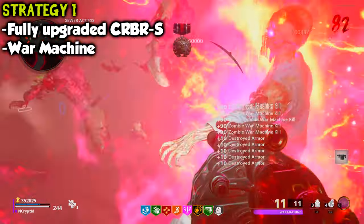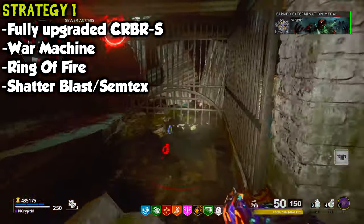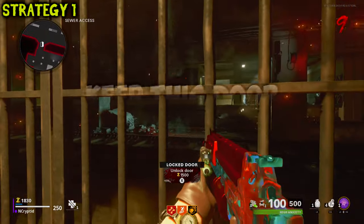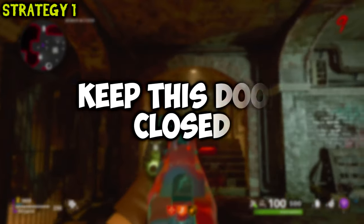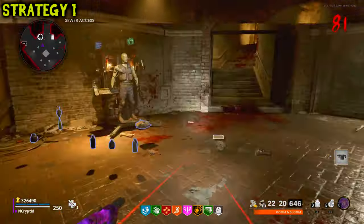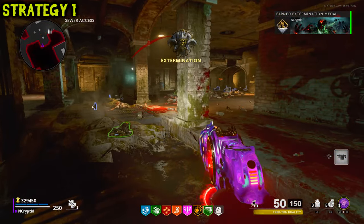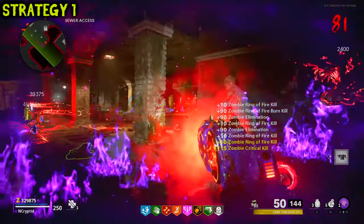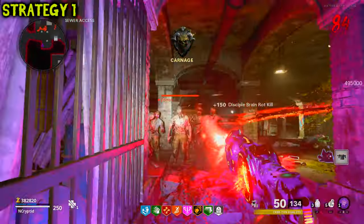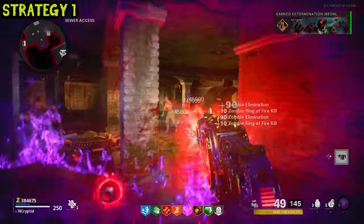The most important thing: you 110% have to keep the door in the Sewer Access room closed. If it's open, this strat will not work. The strat is pretty simple — you train up hordes in this square room and kill them off using Shatterblast or Semtex. Doing this will charge your Ring of Fire. Once you have a ring ready, get into this corner near the door, use the Ring of Fire to shoot the Cerberus in every direction, killing off every zombie you can find. The Ring of Fire gives the Cerberus more than enough damage to kill Manglers, Panzers, and Disciples as well, so make sure you're clearing out the zombies too.